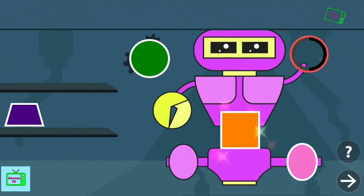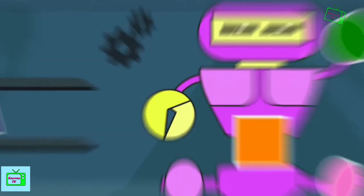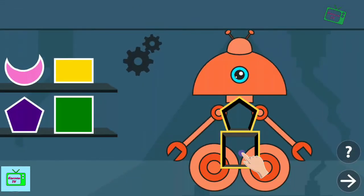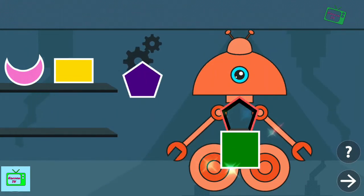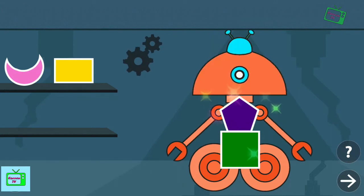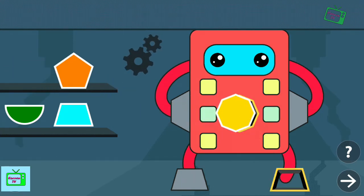Square. Square. Circle. Drag the shapes to the face holes. Square. Pentagon. You are a champ! Drag the shapes to the face holes. Octagon.